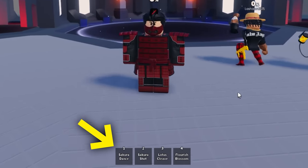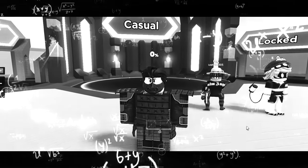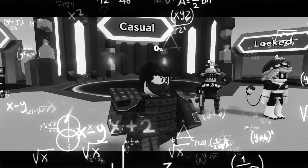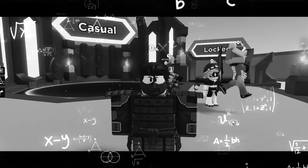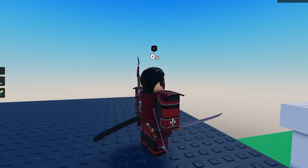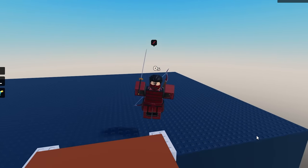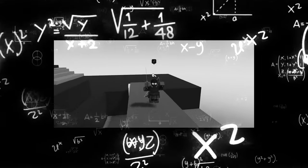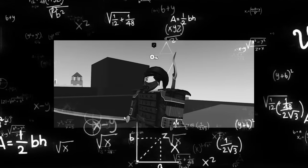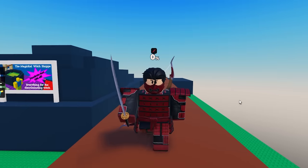We've got four moves, and I believe the fourth move can become a different move if you're near an edge — it impales and kicks you off. When you have the moveset equipped, I have a sword with a sheath and a bow on my back. All of these things get used — you literally get to shoot the bow.